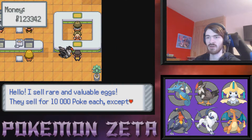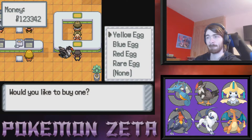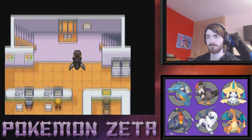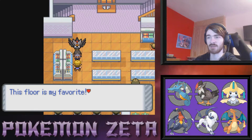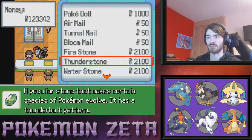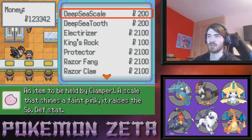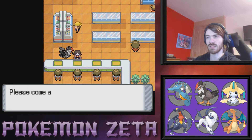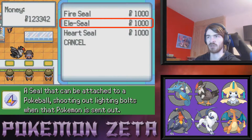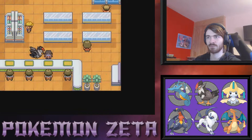I want to head to the other side of this counter — they sell rare and valuable eggs for 10,000 Pokedollars each, except the rare egg which sells for 200,000. At some point I'm gonna come back and hatch all of those eggs in an episode. What do you have? Stones and dolls — no thank you. Evolution items — I don't need any of those because Kingdra and Magmortar are evolved anyway.